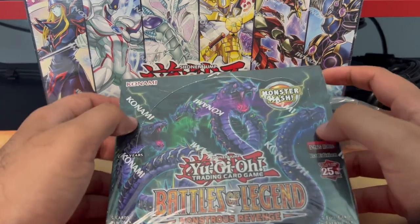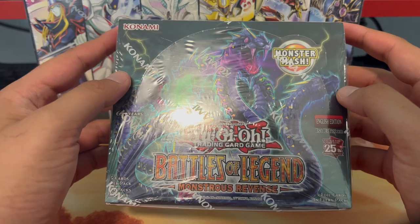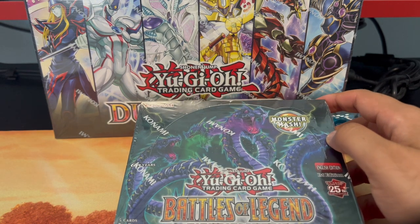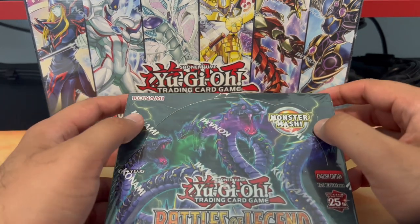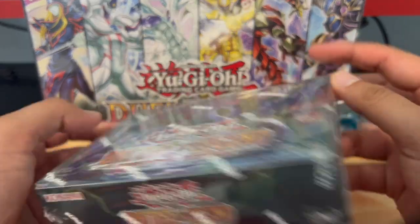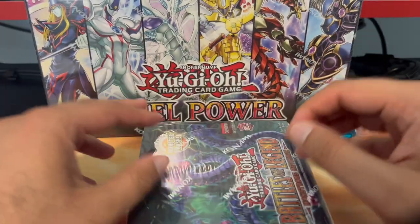Hey everyone, welcome back to my channel. Today we'll be opening Battles of Legend: Monstrous Revenge, still on the lookout for any quarter century secret rares such as Bestilio Lubeleon, IP Masquerena, Sky Striker, Lady Labyrinth — pretty much any quarter century secret rare.